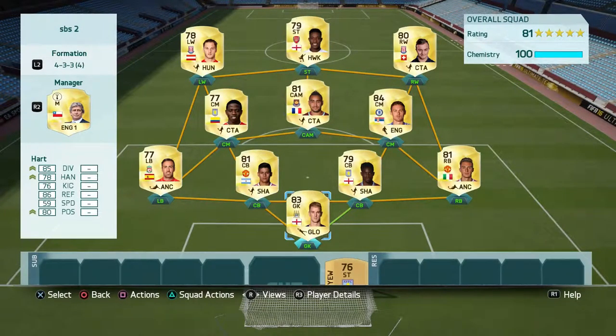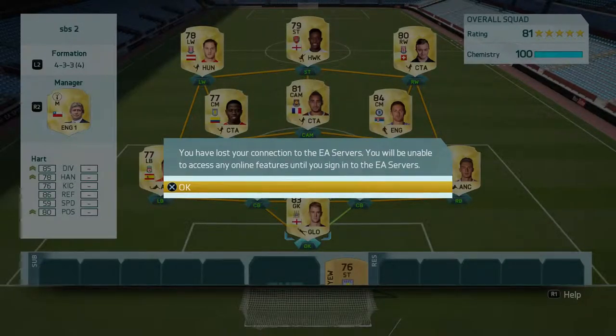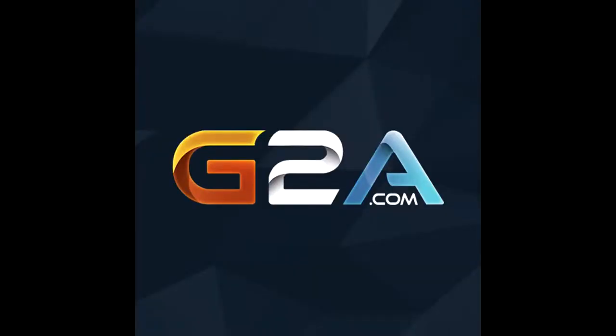Anyway guys, I hope you've enjoyed part two of my squad builder series. If you've enjoyed this squad please drop a like, a comment, and a subscribe down in the comment section below. If you want me to build a team for you in any particular league, or if you want a hybrid team — say with Rojo at the back and Zlatan and Messi up front — let me know and I'll try my best to make the squad and get the video uploaded. Thanks for watching guys, I've been Fat Heisenberg — catch you next time.